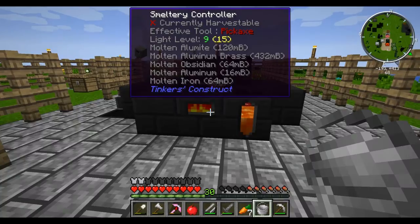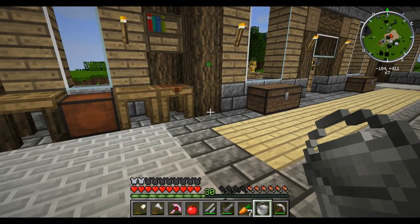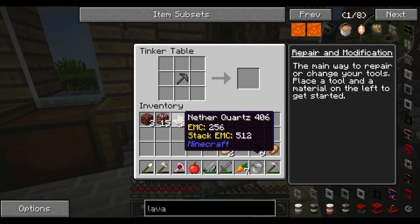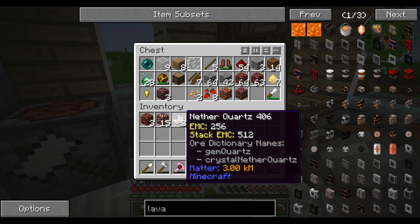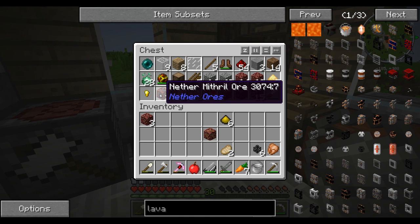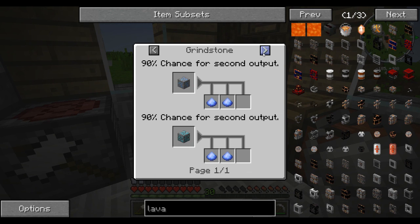We've got our ardite now - we just need some cobalt, which I didn't see any of while we were over in the Nether, so that is slightly annoying. I'm wondering why we got the quartz blocks rather than the actual quartz - oh, that's because of the explosion, that's why we got quartz blocks. Well, that's not too bad. We've got some mithril, which I'm not entirely sure what mithril does. Oh, it's the mana infused metal.